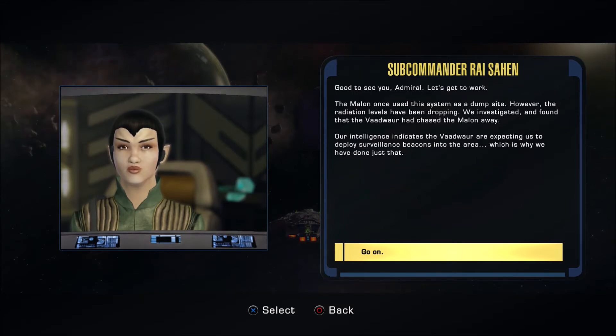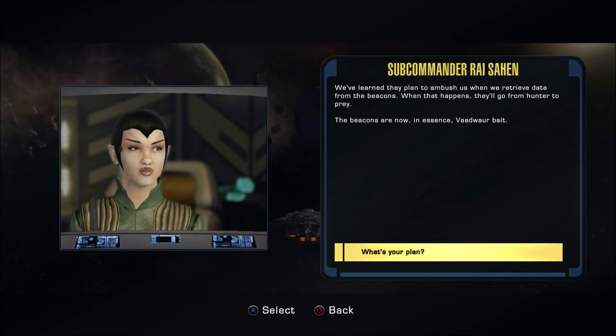Our intelligence indicates the Vaudoir are expecting us to deploy surveillance beacons into the area, which is why we have done just that. We've learned they plan to ambush us when we retrieve the data from the beacons. When that happens, they'll go from hunter to prey. The beacons are now, in essence, Vaudoir bait.